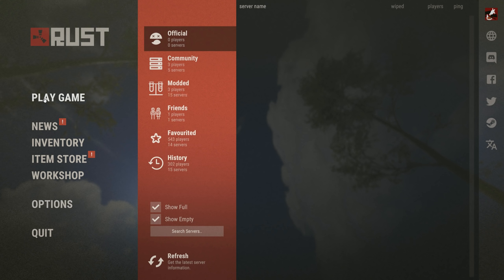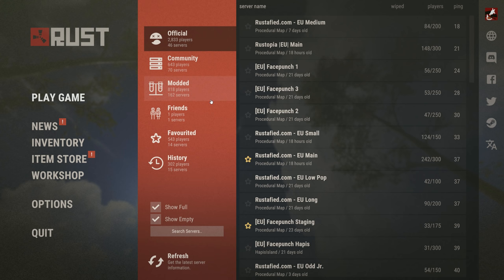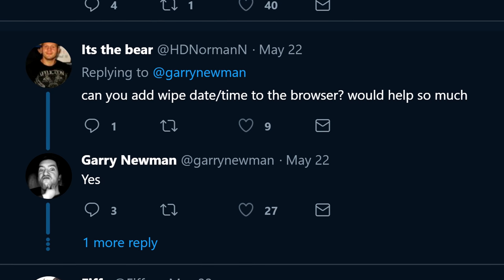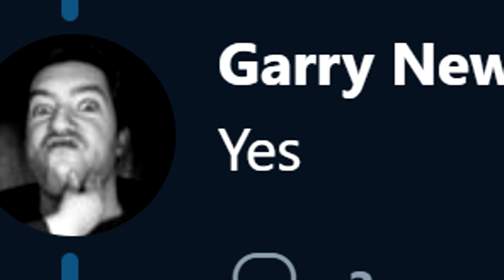And of course the Play Game button, where you can browse by all the usual server categories. But here is where you'll find some extra functionality — you can now sort all the servers by wipe date. Wiping is so important and we all need to keep on top of it.